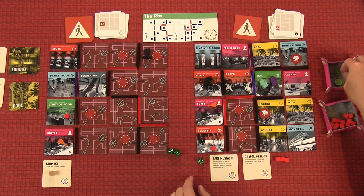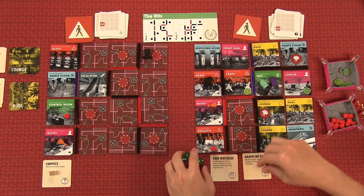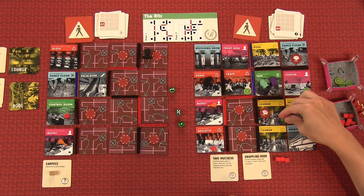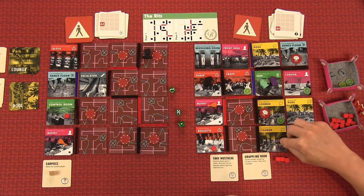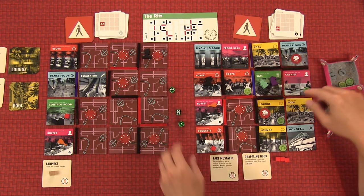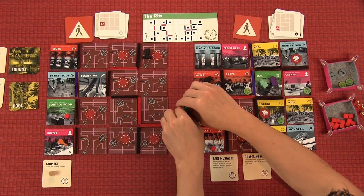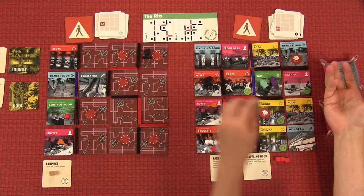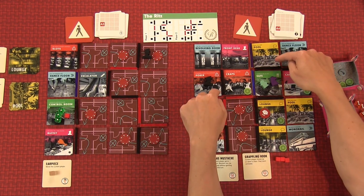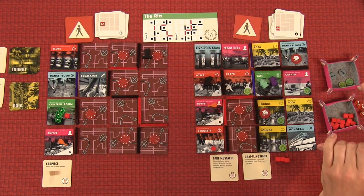First roll — I get a three and a two, so I cover both. Second roll — five and a three, so I cover those too. I basically just need another five and a six. Third roll — three ones. At the end of my turn these all go back to the control room. If we hit these last two, the safe opens and we do the escape endgame.